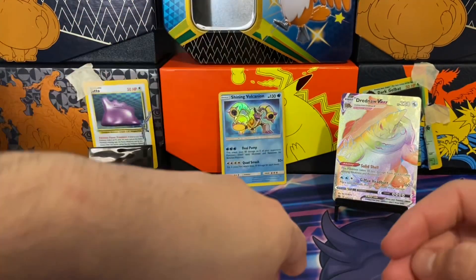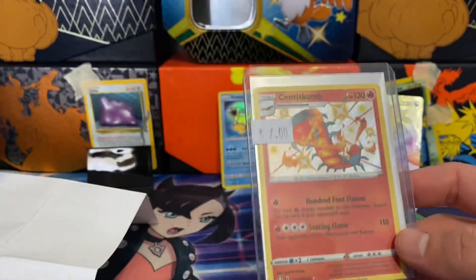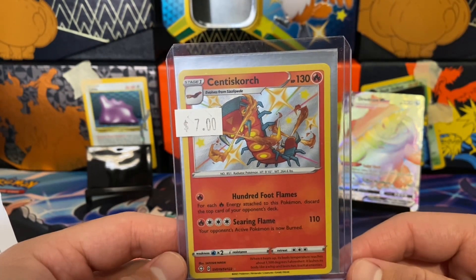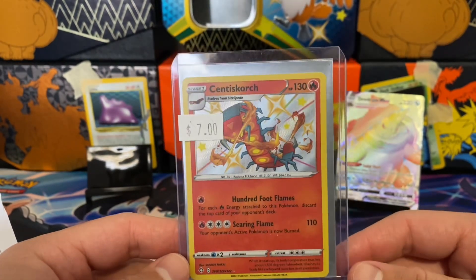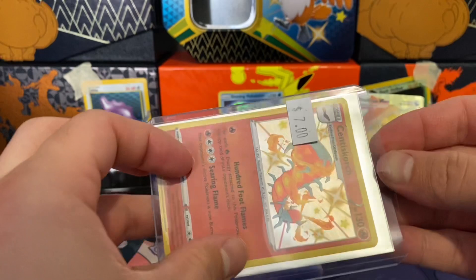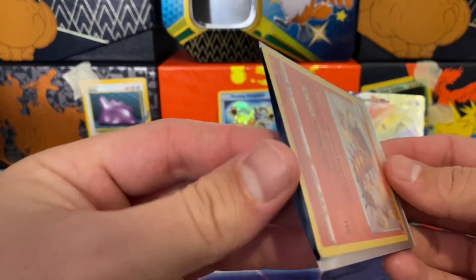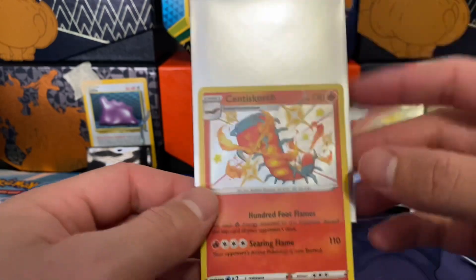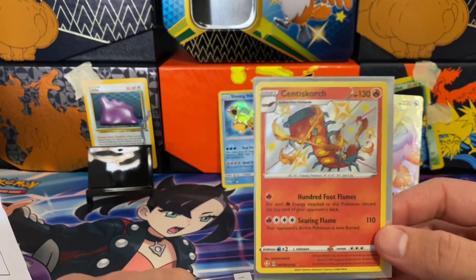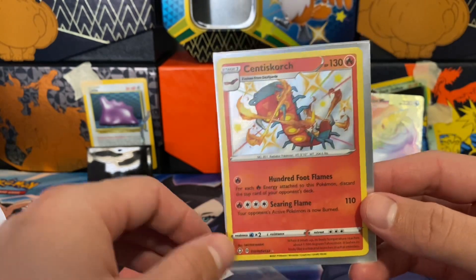I'm curious what I actually ordered it in. We have a Centiscorch from Shining Fates — so they sent me the wrong card. I was requesting a Centiscorch VMAX and they sent me the Centiscorch from Shining Fates. I've been trying not to add to the wrong order total, but this is just straight up wrong — it's not even a good mistake. The other one made sense because it was the exact same card, same number, just from a different set. This one is completely different. It's a cool card, but I'll reach out and let you know in the following part what the resolution was.